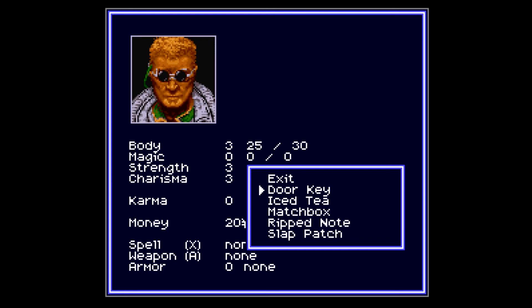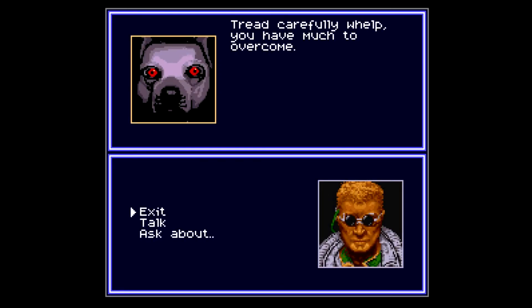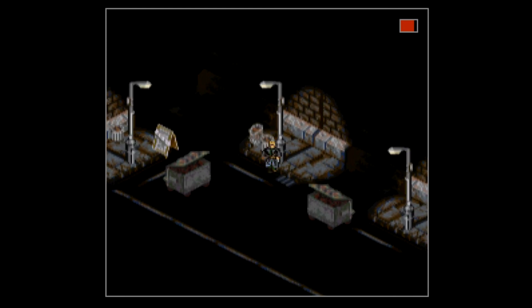I totally just picked up a gun — it said quite literally 'picked up pistol.' Even though I picked up a pistol, apparently now I'm talking to a dog. 'What dog controls your destiny — seek out three items of his favor and then seek his shrine.' Okay, that was absolutely batshit crazy.